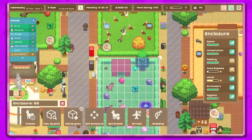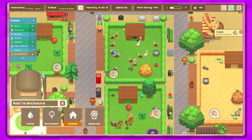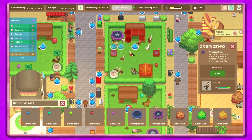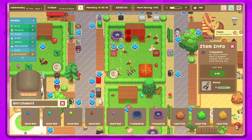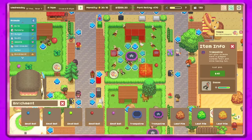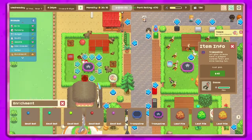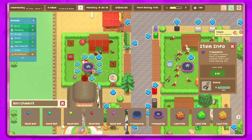There are quite a few enrichment needs actually. Let's do add objects — we need to research more enrichments. I don't think we can fit one of these in here — these are so small. Well, they don't have an enrichment need anymore. I need to add some area here somewhere.